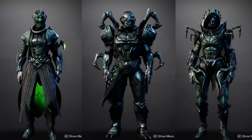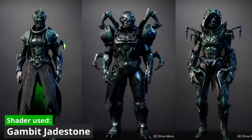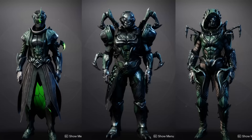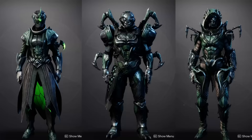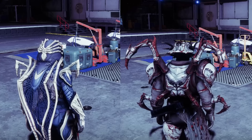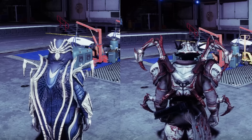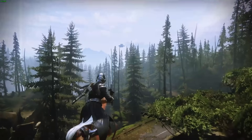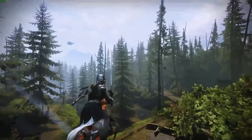Is there any cool glow or effects on the armor? Not for the hunter and the titan, sadly. I thought that the eyes did at first, but that was not the case. The warlock, however, does have some glow on the face, the bond, and on the robes. Do the spider legs actually move? Yes, they move slowly and twitch a little bit. Fun fact though, the wings on the warlock armor actually flap while you're in the air, which I think is super neat.